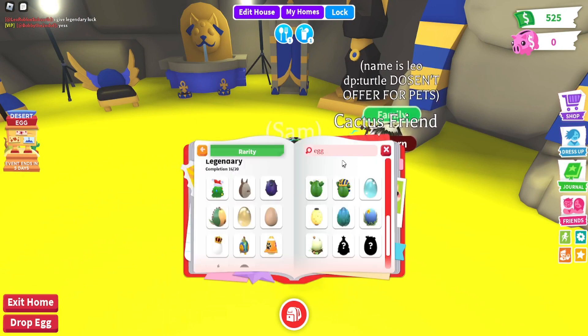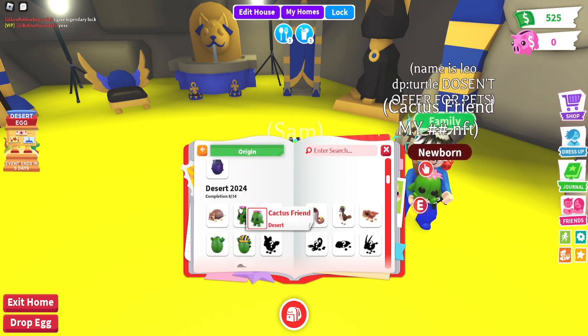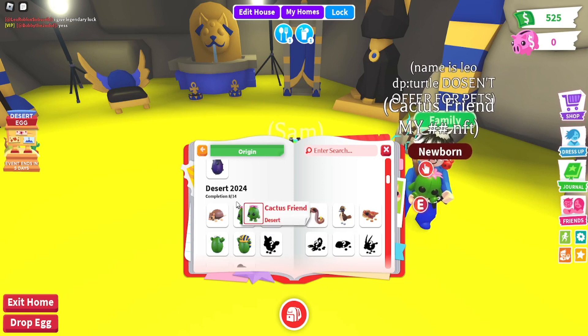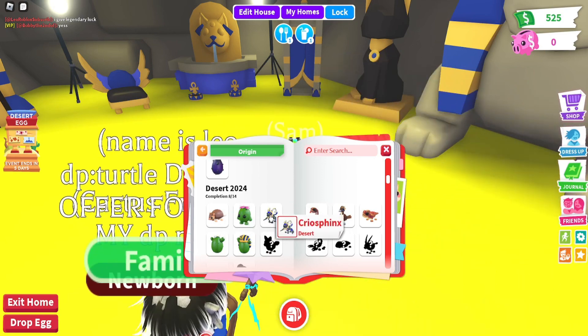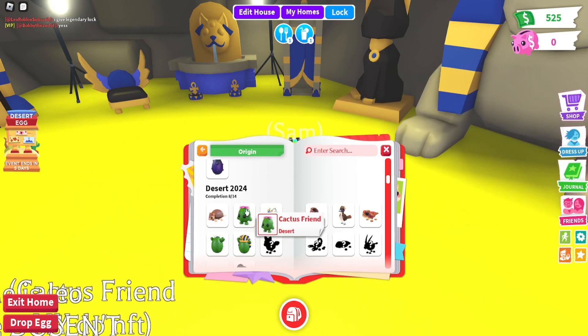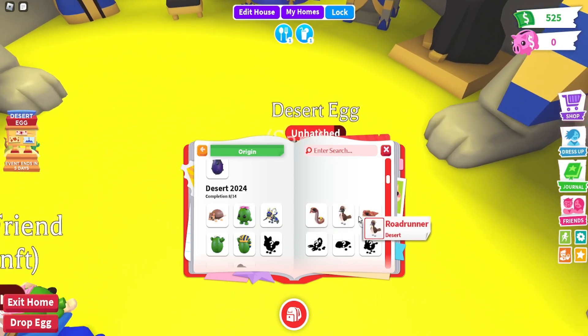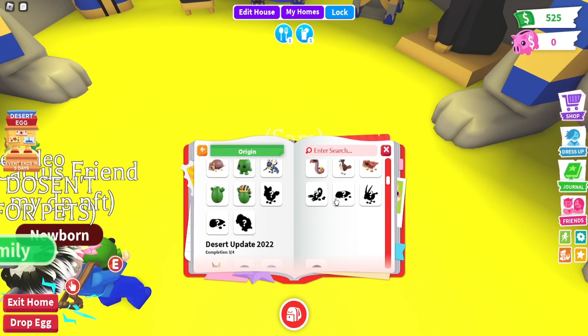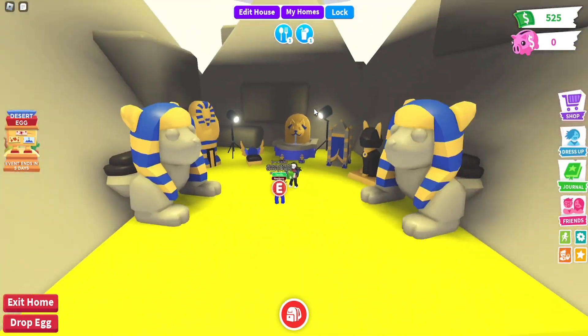I've opened 3 so far and here are all the pets I got. I got 8 out of the 14, but not including the eggs, so it's basically 6 out of 12 — I'm halfway there already. I got Armadillo, Christofinks, Rattlesnake, Roadrunner, Thorny Devil, and I still need the other pets, so let's try and get them today.